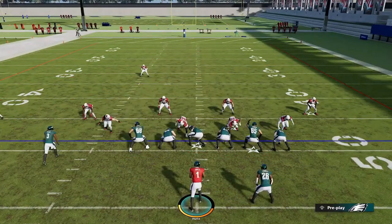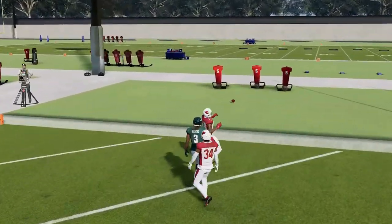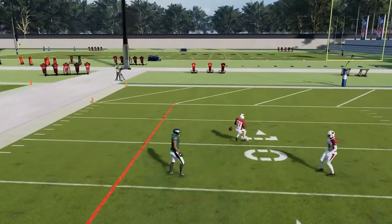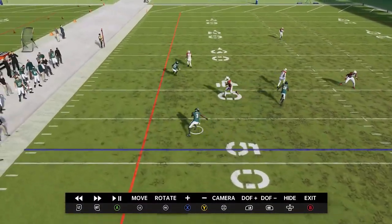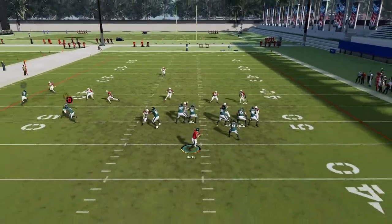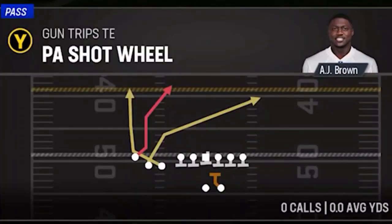Against Cover 1 hole — another pick play concept. Run it from a hash mark to the open side of the field, put the X route on a curl, and block the running back. The B route will get open as long as he runs into the defender there. It's not a guarantee — you have to watch to see if it gets in the way. If the defender gets caught up and runs into your other receiver, you get a very easy play. You can really do that against any man or zone — same setup, and we can see our guy runs into the cornerback again for another big play.